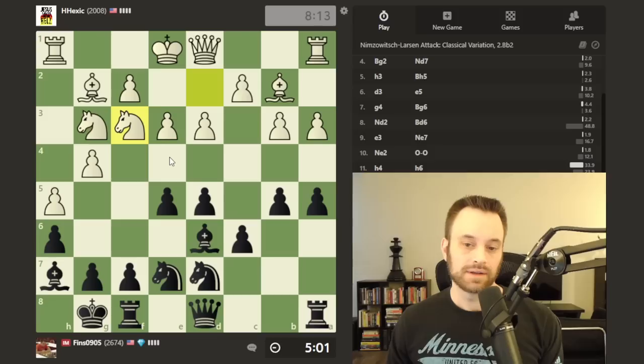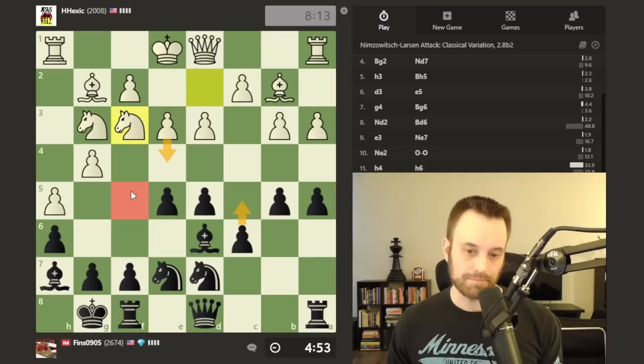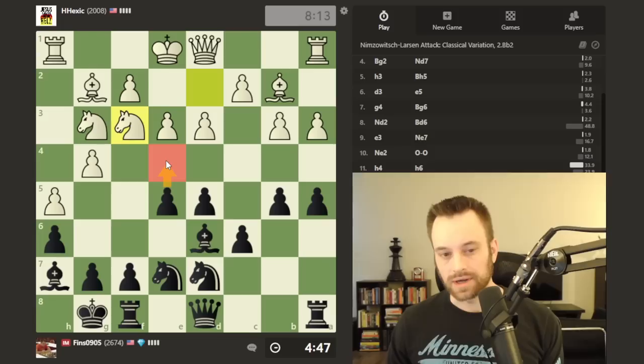If I play c5, white's possibly going to go for e4, maybe to gain an absolute grip on the f5 square — that might be white's plan. So the e4 move by me would cut against that plan, and I'm considering it again.